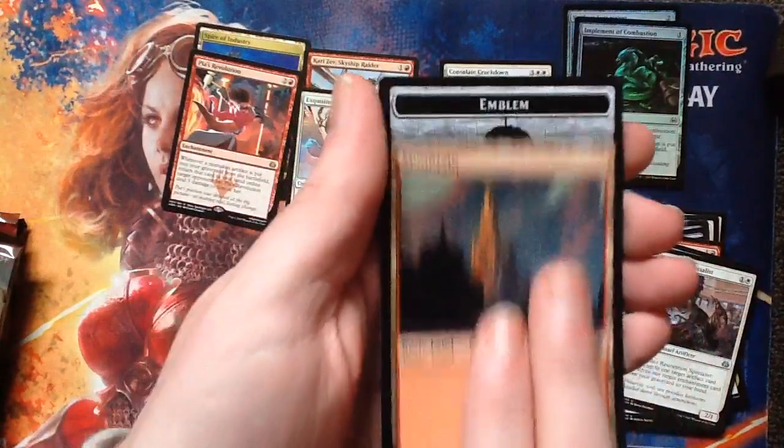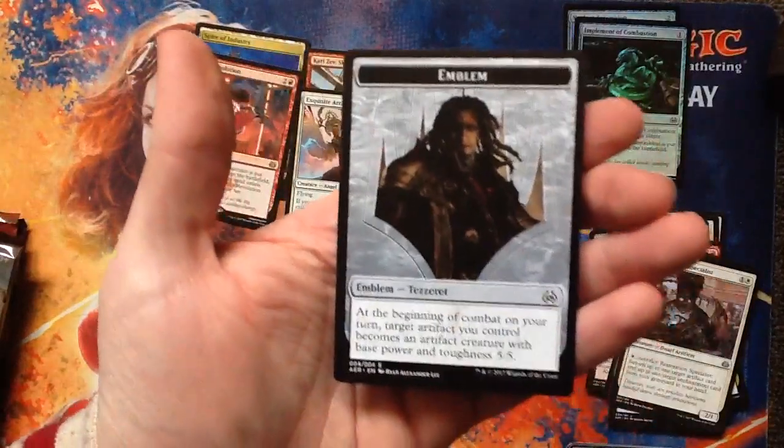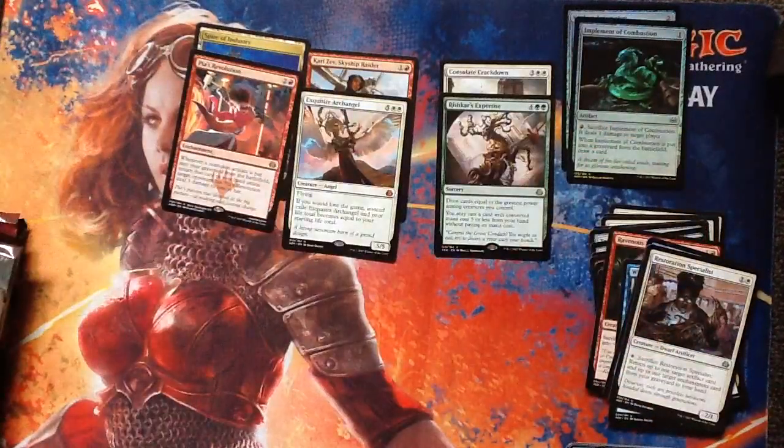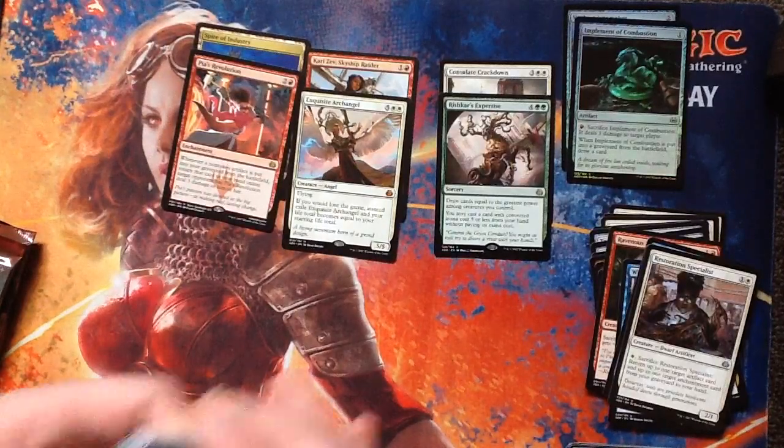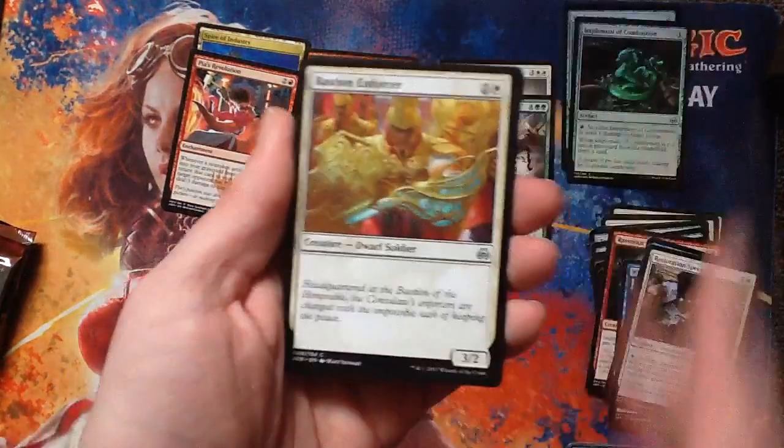Every green Stompy deck ever is going to want that. There's a Tezzeret Emblem — neat. Every one of those cards where you cast something for free is fucking busted. That one might not be as busted in Standard because it costs six, but then you get to drop a five-drop after drawing a bunch of cards. That seems good.